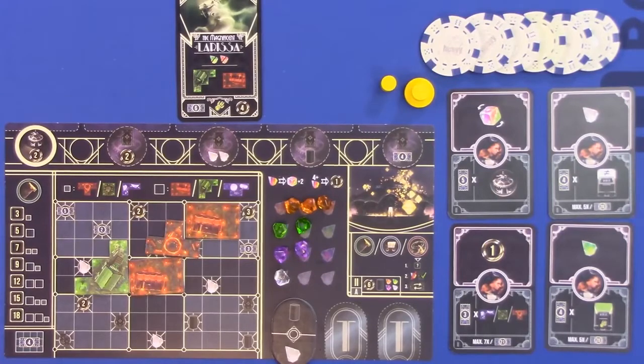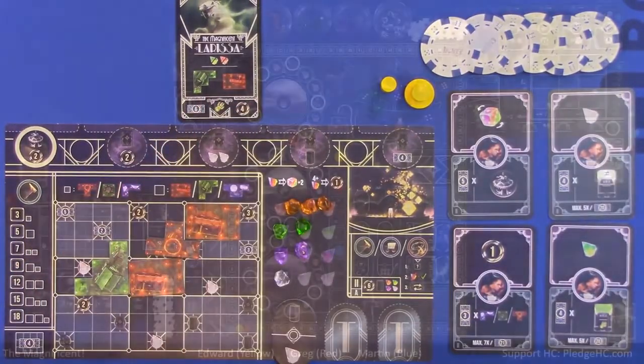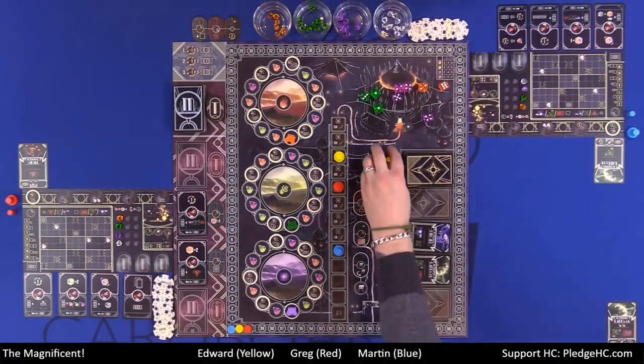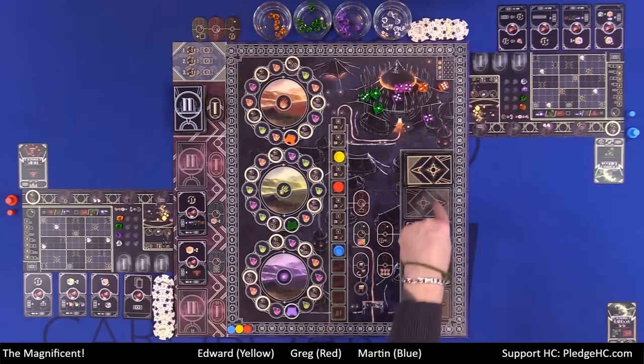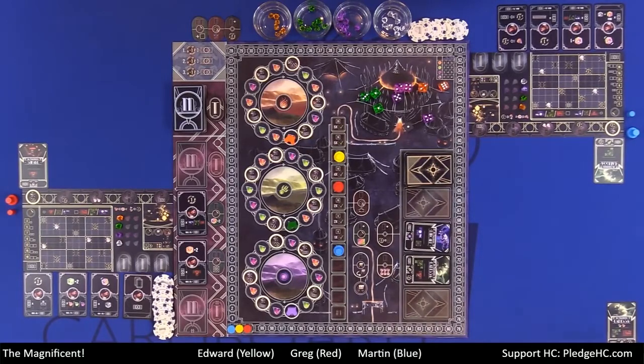Then we prepare for the next round. We take all of the dice, roll them, and put them back into the main tent. Any trainers we have used will come back into our tableau. These performance cards immediately refill as well - if you take multiple performances you immediately refill and then choose. We refill new masters and trainers, then rinse and repeat for three rounds total.